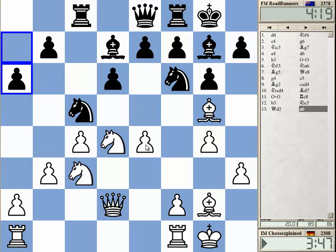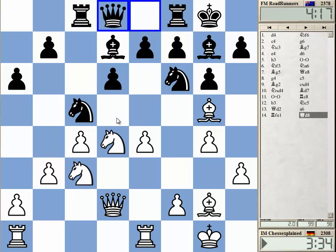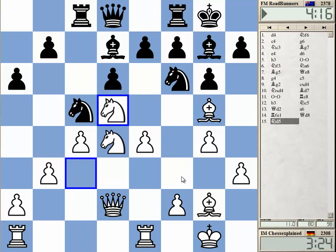He tries to prepare b5. Maybe I can play Knight d5 on this. Knight d5 now — shouldn't be too bad. Pressurizing f6. Maybe I'm really threatening to take on f6 and damage his pawn structure. If he takes and I recapture with the pawn, I should have an excellent position with the e7 pawn being a target.